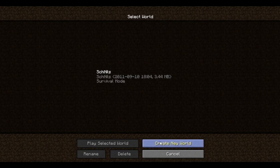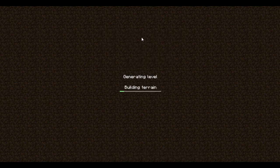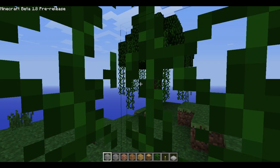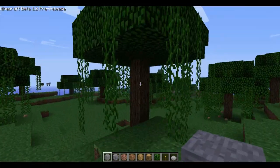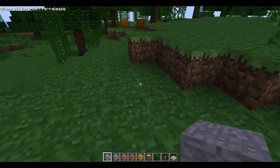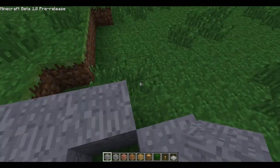Moving on to creative mode, which is a new mode that was added. I'm changing the game mode to creative and naming it Fudge. Creative mode is used for building stuff. Basically, you have an unlimited source of blocks, you can place out as many as you want, and you can insta-remove blocks. So I'm in creative mode — unlimited stone, as much as I want.